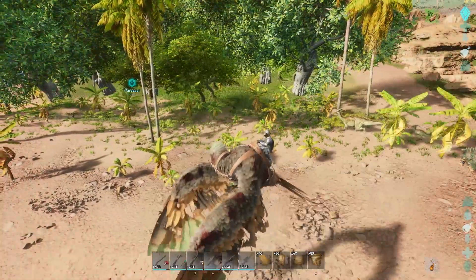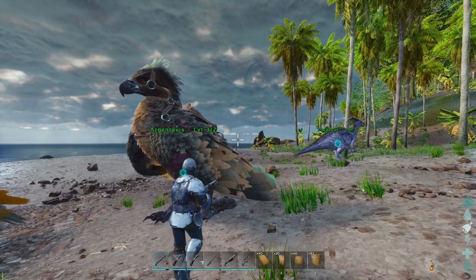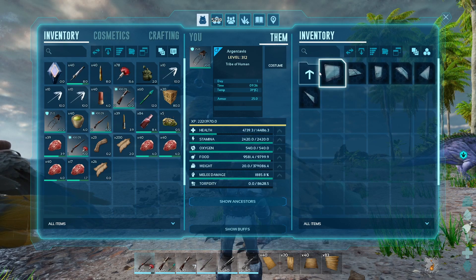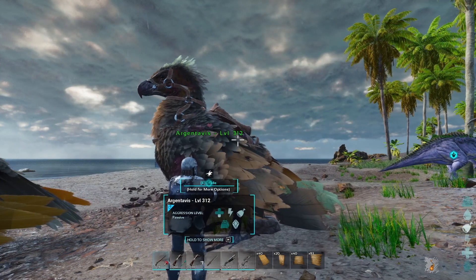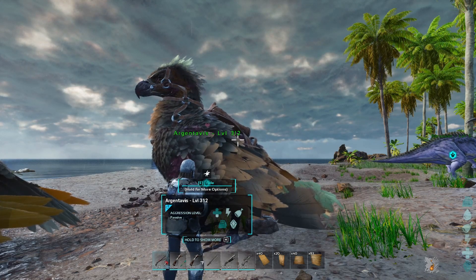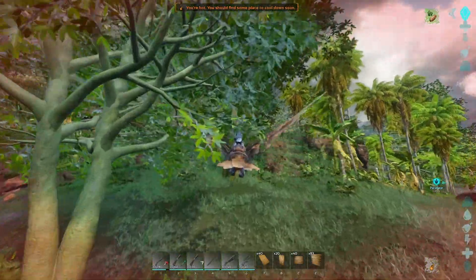Another really cool feature is that his saddle also acts as a smithy. As you can see, you can craft anything a smithy can make right from his inventory. That's really nice, especially for raiding when you need to repair your armor or gun on the go, or build smithy-craftable items while moving, attacking, or raiding.